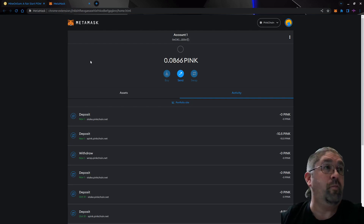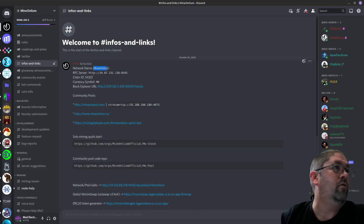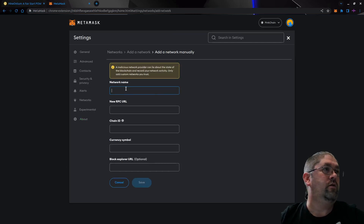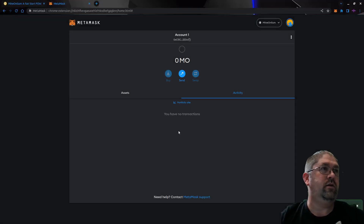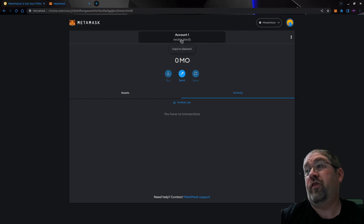The last thing I had open was Pink Chain, so let's bounce over and make a new one. We're going to make a new network for Mineoleum — network name, RPC URL, chain ID, currency symbol is MO. Let's save and switch to Mineoleum. Now we have our wallet — it's still the same address if you're used to MetaMask.